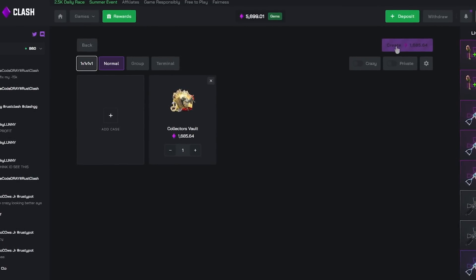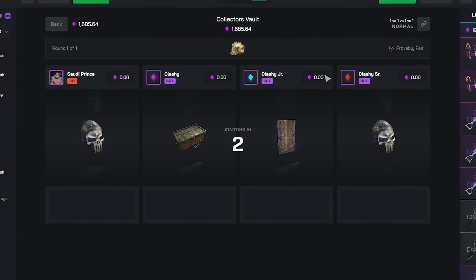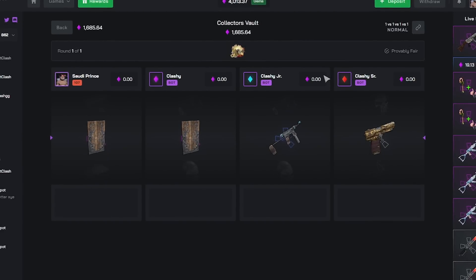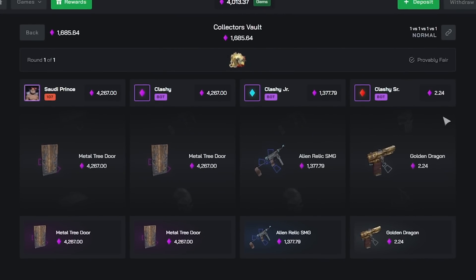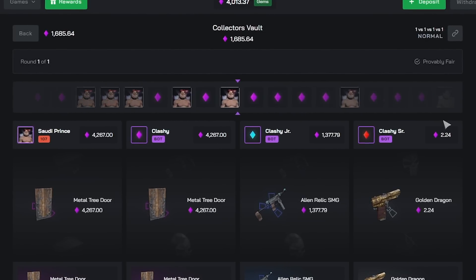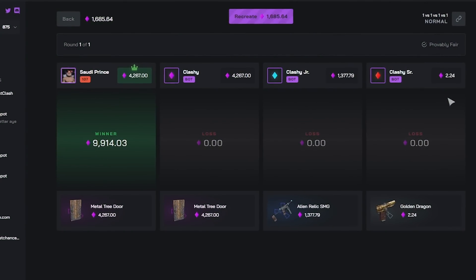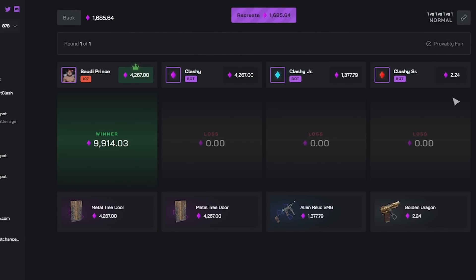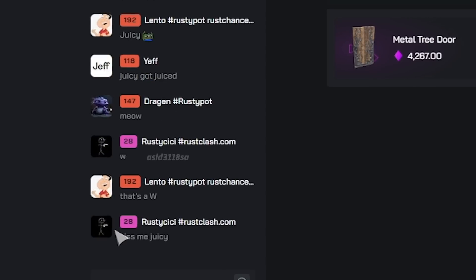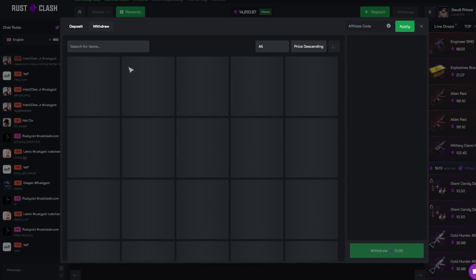Okay boys, don't try this at home but we got a 1v1v1v1 coming right up — Collector's Vault, the most expensive Rust case in existence, the most expensive case on Clash. What do we have? Punishment Mask maybe? Metal door please? That's a coin flip. Come on Carl Weezer the goat! Yes bro, hallelujah — 8,000 gems off the rip!